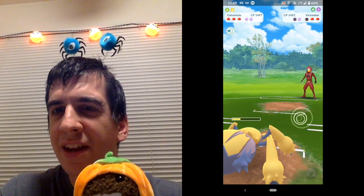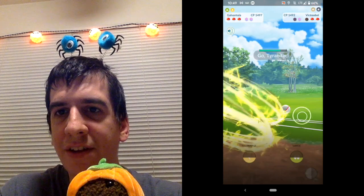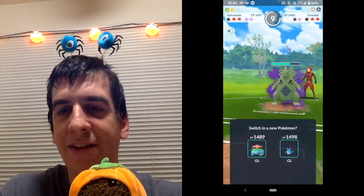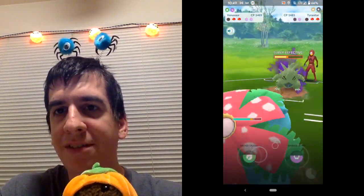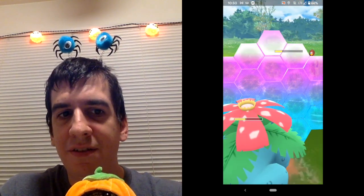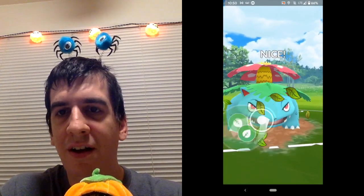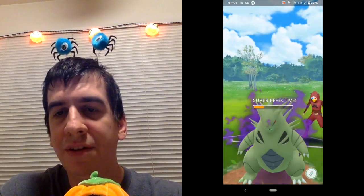So we take that down. If we get in against the Tyranitar, hopefully we can charge up to a Lunge. It's got Smack Down — yes, that hurt. We're gonna go back to Venusaur, got to hit this Tyranitar. Keep this thing alive because Venusaur can really dish out the damage here. If they take it, cool — oh, they did! Awesome.